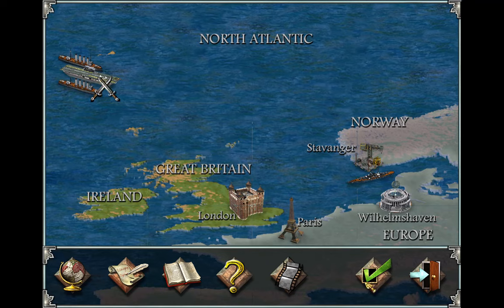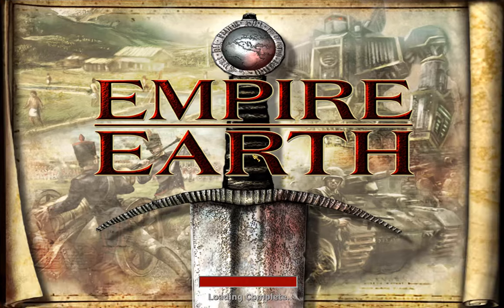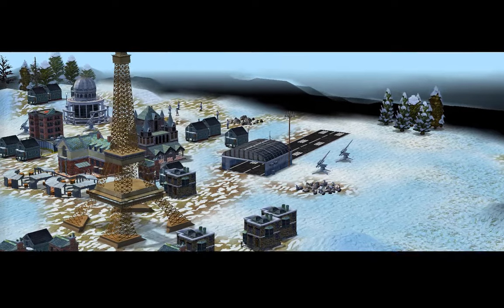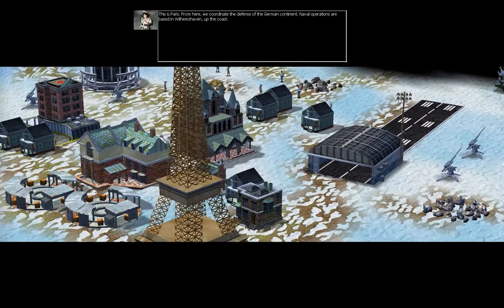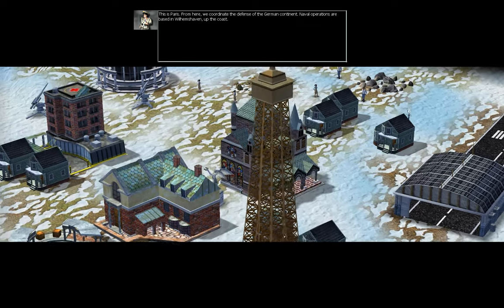So there you go. This is one of those missions that, if I remember correctly, could be a long one. It suited my old playstyle of just taking your time, but we can win it quickly if we're probably aggressive. This is Paris — from here we coordinate the defense of the German continent. Naval operations are based in Wilhelmshaven, up the coast.